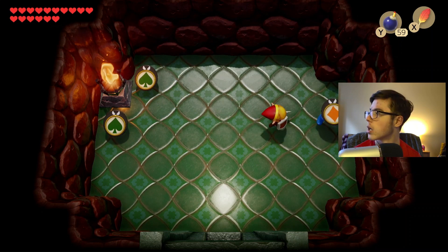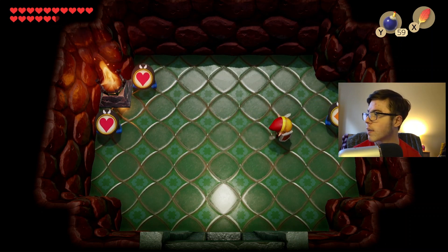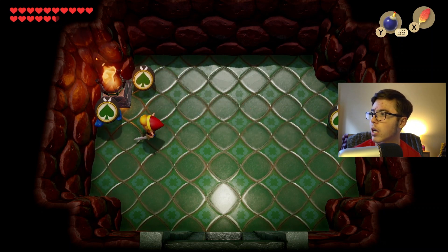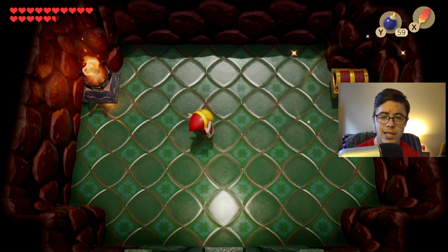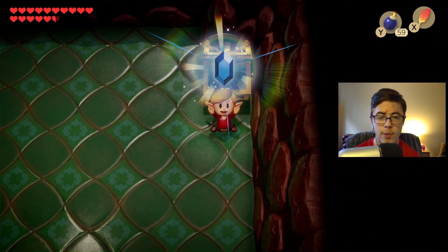Green. No, you've got to be kidding me. Green. Boom, there we go. We got the green — we got the green leaf ones down. Let's grab this chest, which is going to be, yep, a blue ruby.